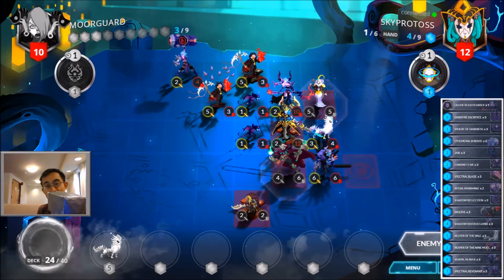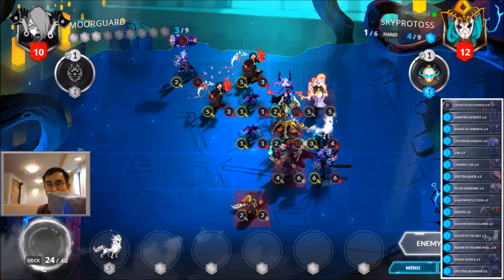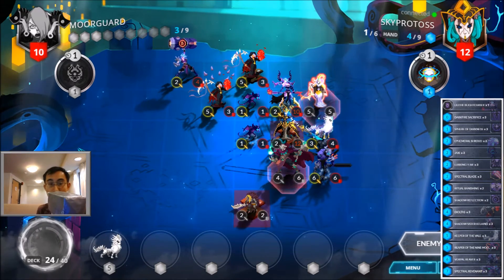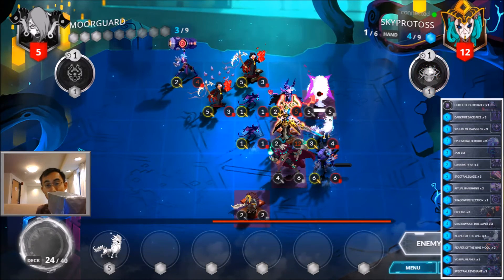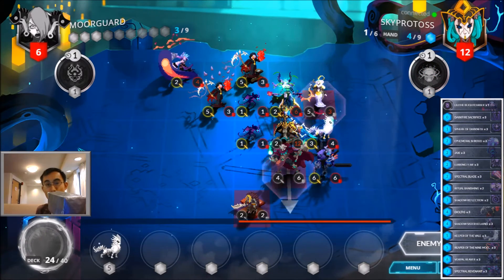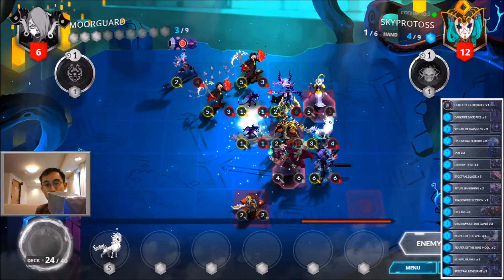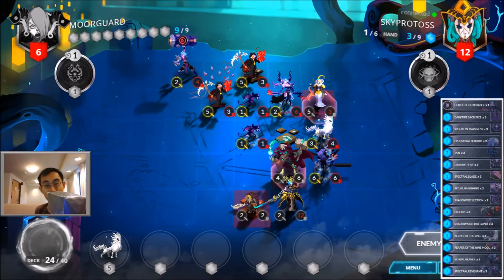Oh, he got the Rush guy also — pretty insane. He probably wants to smack into the Vorpal Reaver; there's no reason not to, because the Vorpal Reaver is going to have to attack into the Inquisitor Kron anyway. Although I can use the Dalitas to smack into the Inquisitor Kron as well. You should realize I have Lethal, right? Well, not particularly. Okay, so he's getting rid of that. No — I still have Lethal. No, I don't have Lethal. I have a lot of health, though.